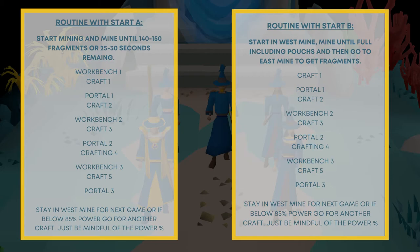Start B is when you start in the west mine after catching a portal at the end of the last game. Fill your inventory and pouches, then go to the east mine and mine fragments until the game begins. Since the next portal won't come until the second rotation, you can look at the first two altars on rotation — if they're not desirable, wait until the second. Leave with around six seconds left in the first rotation. A note regarding the third portal applicable to both starts: stay in the west mine after the third portal, or if guardian power is below 85%.